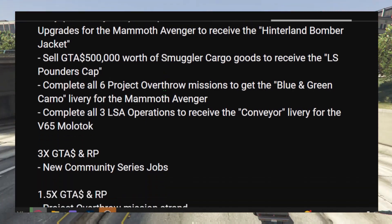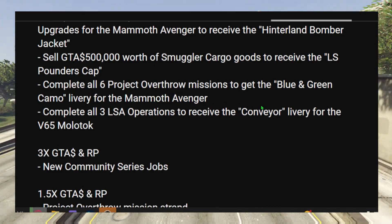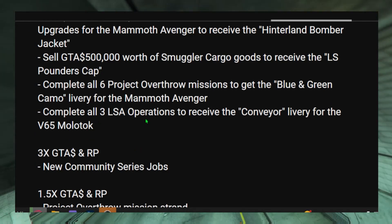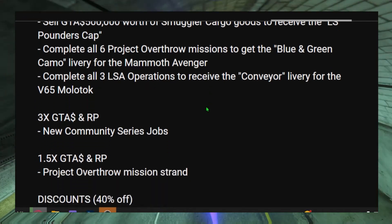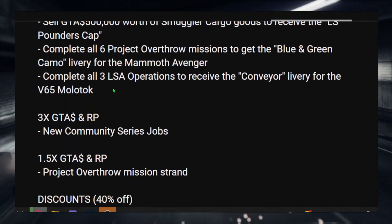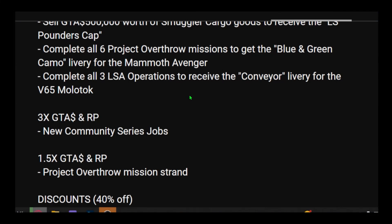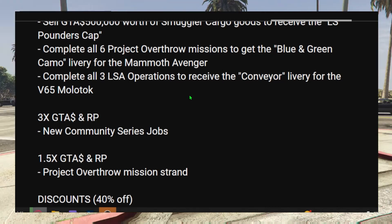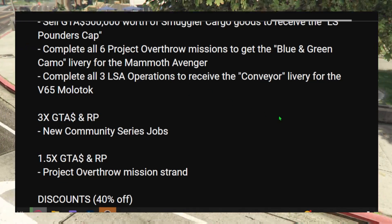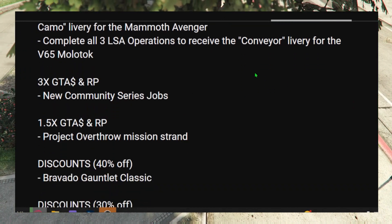Complete all six Project Overthrow missions to get a blue and green camo livery for the Mammoth Avenger. Then complete the three LSA Operations on the terminal, and for that you'll get a Convrier livery for the Molotov — I'll probably look up what that livery looks like.